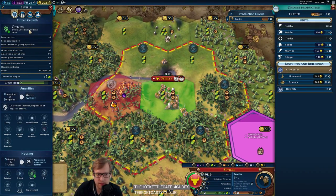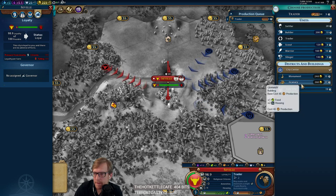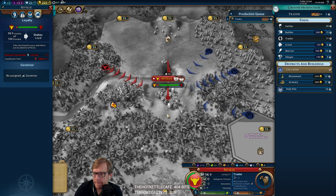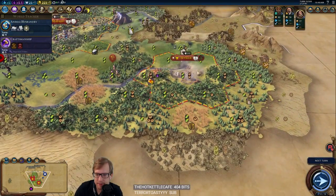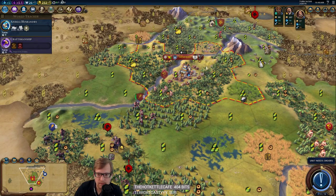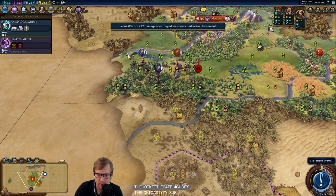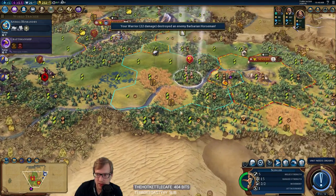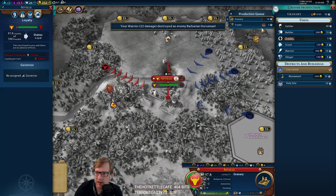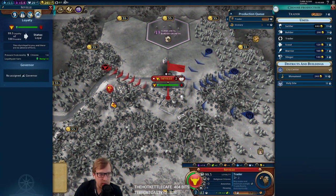I don't think I want to build this anymore because it's going to die — it's a barbarian horseman. Oh, he took care of the camp. Good job, Gilgamesh! Now I don't have to do this; we can actually get back on that trader plan. I like that trader plan. Then we grow — hopefully our loyalty fixes itself. Dance of the Aurora is gone, interesting.